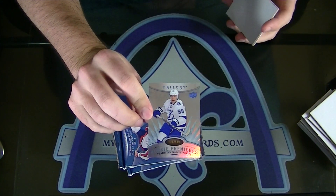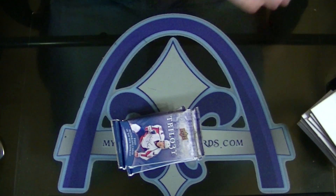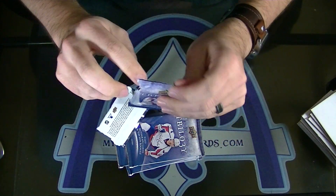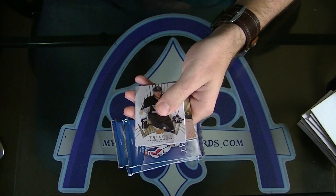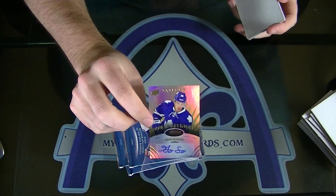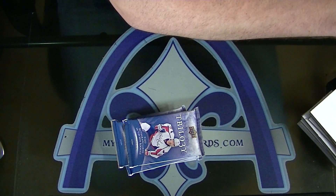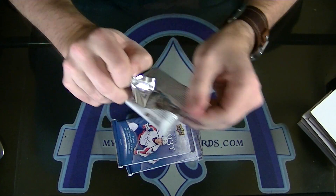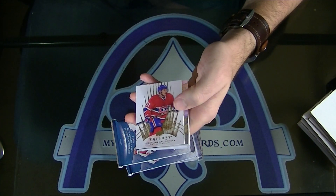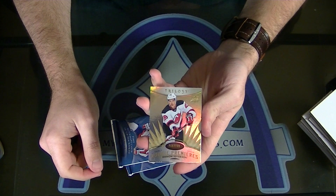Vladislav Namestnikov for Tampa Bay, numbered to $4.99, rookie. Next: Greg McKegg to $3.99 for Toronto Whopper, rookie premier autograph for Toronto. Fatty number two — double hitter here — Damon Severson for the Devils, to $7.99.